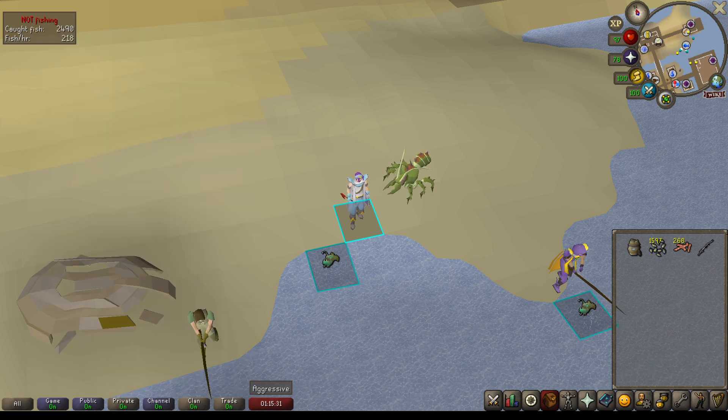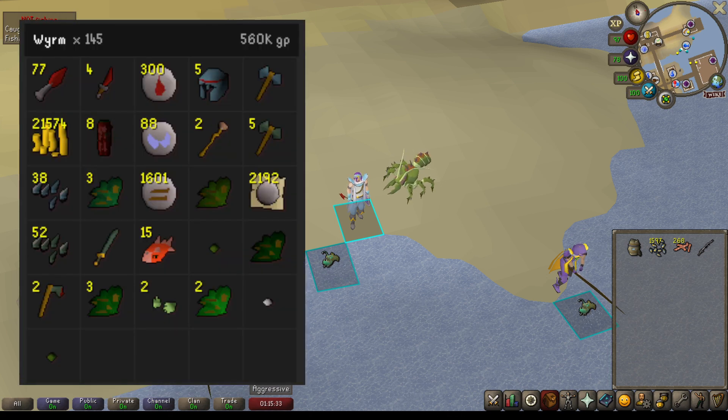Lastly on the list, I was assigned Wyrms. So 145 Wyrms were killed for a total of 560k GP. I did get some Dragon Knives during this task — I think I've received that one other time out of the 10 or 20 Wyrm tasks I've done — as well as 4 Dragon Daggers, which seemed like a bit of a spoon to me. The most profitable items being those 2 Dragon items, all the Alcables, and all the runes and herbs that they drop.